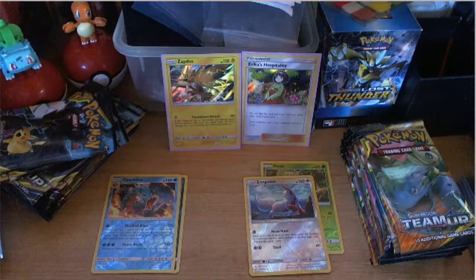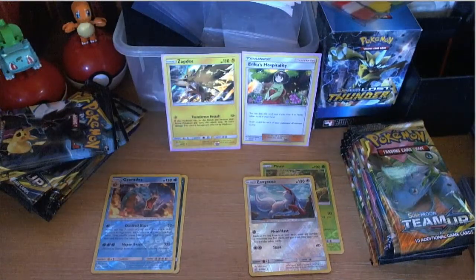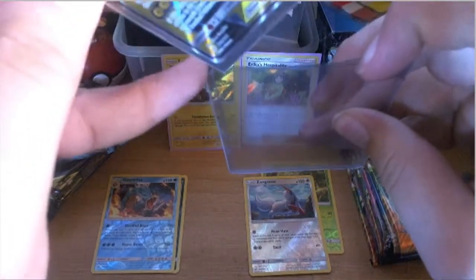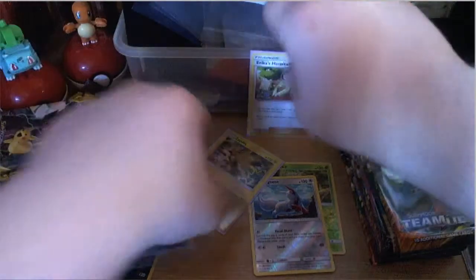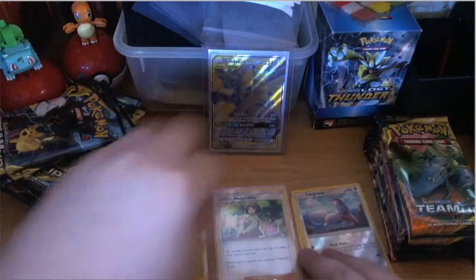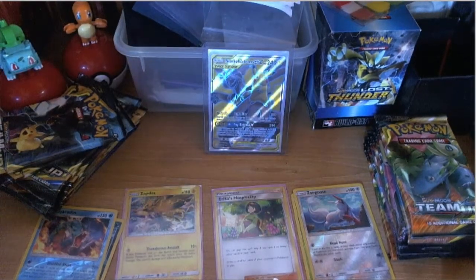We get some special sleeves out for the Pikachu Zekrom full art. A few points for Matthew — he hits Matthew's Zapdos and Erica's going down in the pile. We can move the packs to make more room. That full art is four points — so Matthew's scored big there. Go ahead Matthew, hopefully I get a good one. I'm in the lead — I hope Pikachu doesn't let me down.